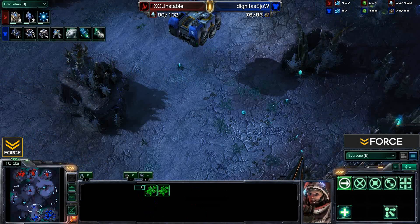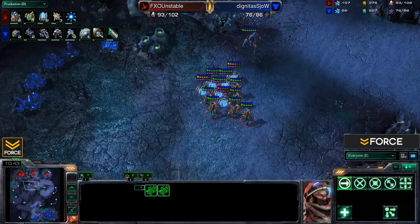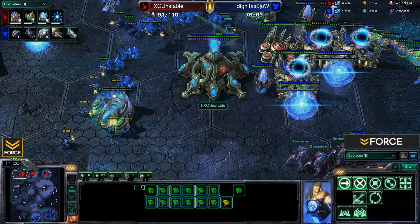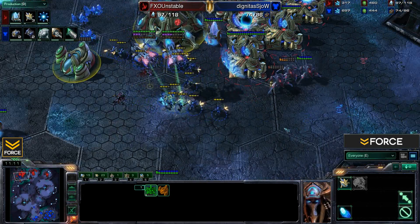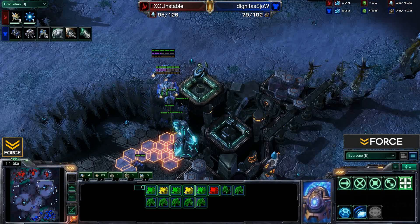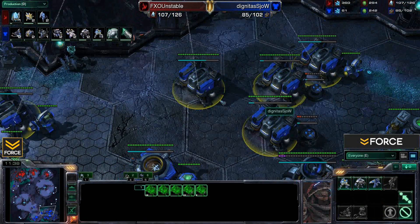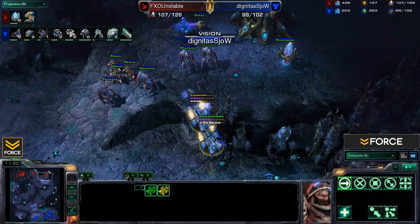A few more gateways come out along with Blink research from the Twilight Council — we'll be seeing Blink stalkers. Here comes the drop from Show as he attempts to retaliate. He knows he took damage losing those workers and wants to get back in the game. The drop makes its way to the back of Unstable's resource line, forcing him to pull all his probes off gathering. Rather than lose probes he pulls back and lets the Marines do damage to buildings while reinforcements come down. A bunch of stalkers pull forward but not enough, as those stimmed Marines take out a Medivac. Show is now trying a two-pronged attack, dropping in the main as well.